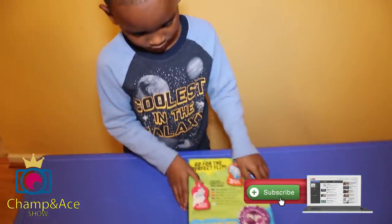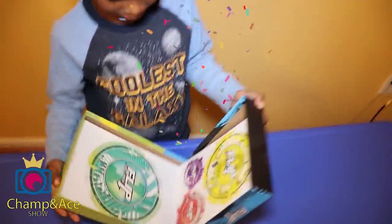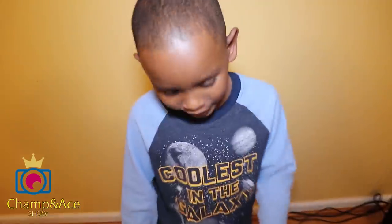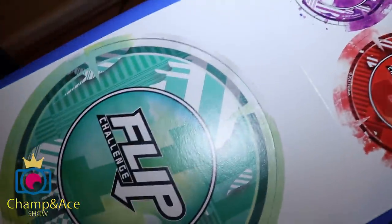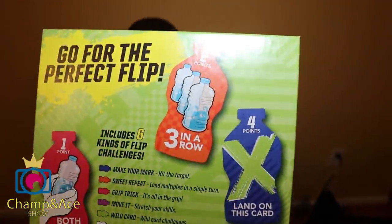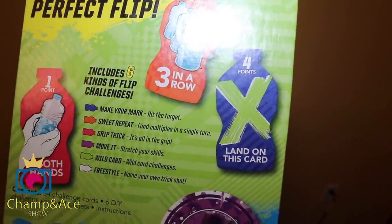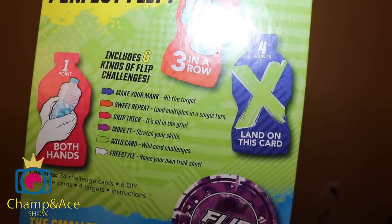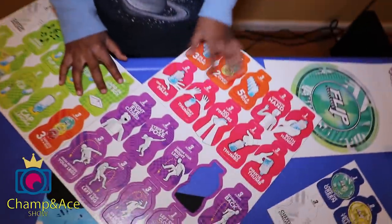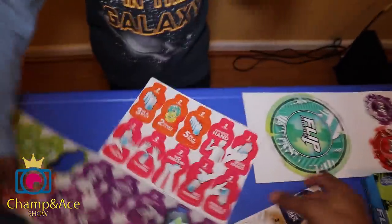Man, who do you think is going to win this challenge — me or you? Definitely me! Can you get it open? Come on, let's get this thing open. Okay, let's get everything out of the box. Those are the targets. It says flip challenge. That's the instructions. Give Dad the instructions, let me read this here. What's the back of the box say? Go for the perfect flip. It includes six kinds of flip challenges: make your mark, sweet repeat, rip trick, move it, wild card, and freestyle. Awesome! These are all the challenges. Come on, get everything popped out of the cardboard so we can start the game.